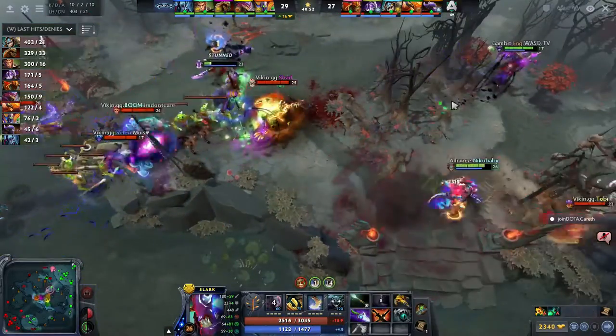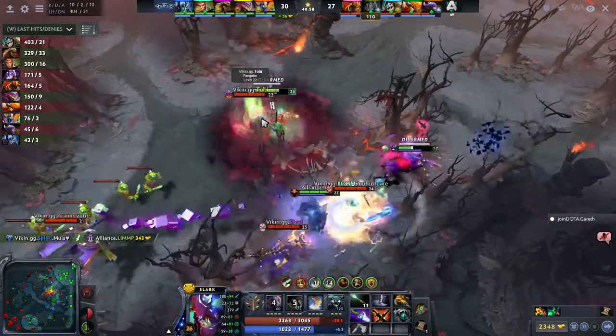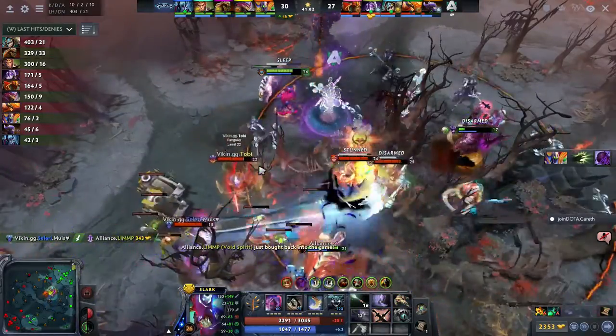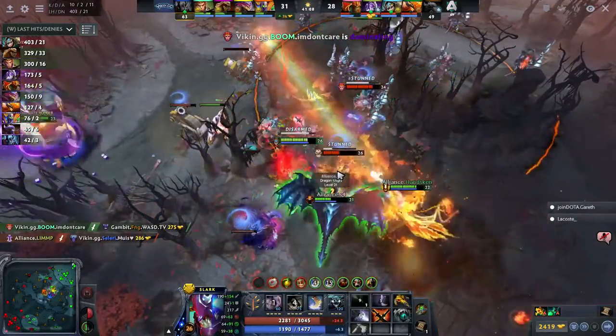Toby in with a Rolling Thunder. Nice Nightmare to buy a bit of time. But that telekinesis into magic missile clears through Limp. Buyback available on the Void Spirit. But Toby just creating so much havoc. FNG getting picked off by Boom — they're going to dive in. A Supernova on the high ground, well placed by Hanskin. But two arrows down, buyback forced on Limp. Celery will fall.